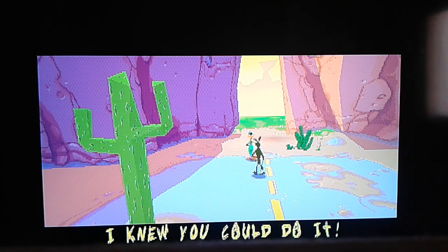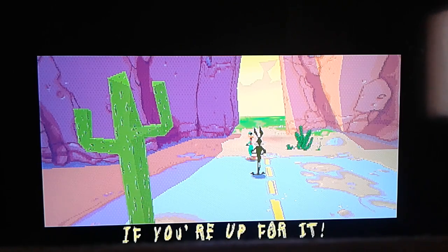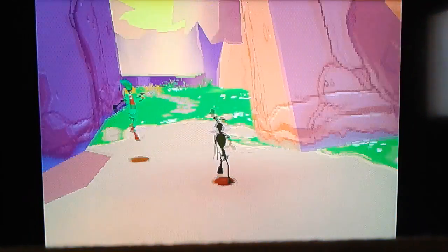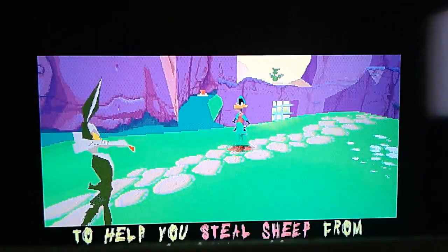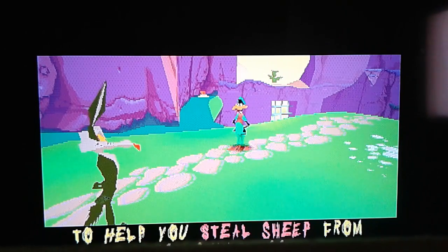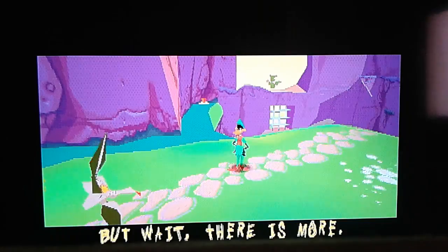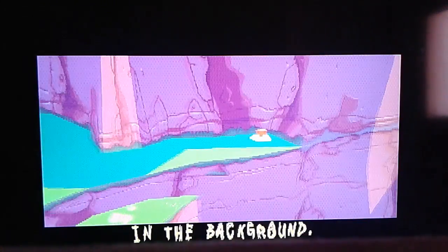I knew you could do it. You'll probably be able to challenge Roadrunner later in the game, if you're up for it. To help you steal sheep from Sam Sheepdog, you will be given several objects. But wait, there's more — you also gotta know how to use objects in the background.